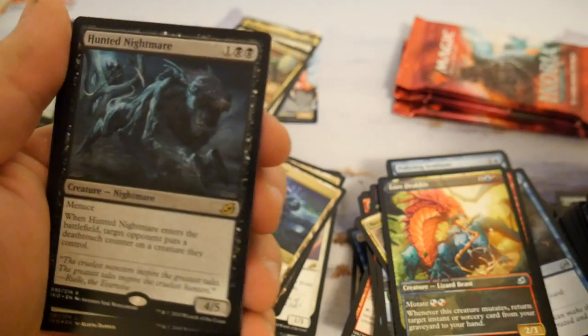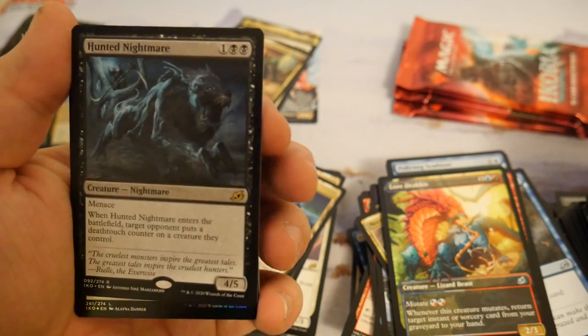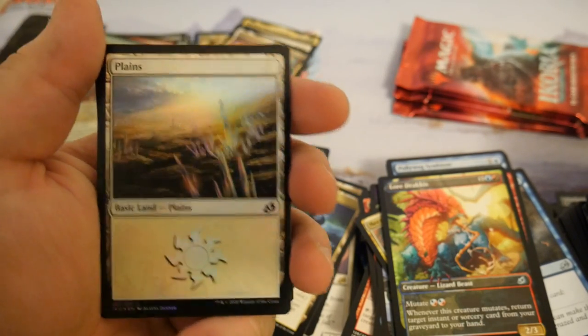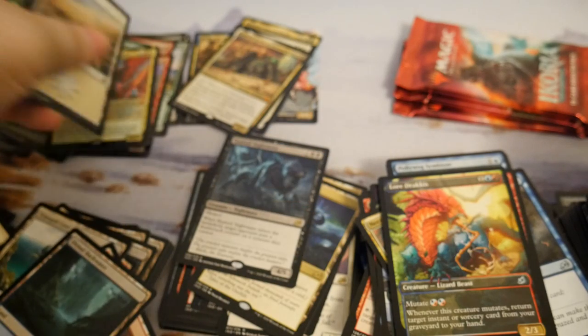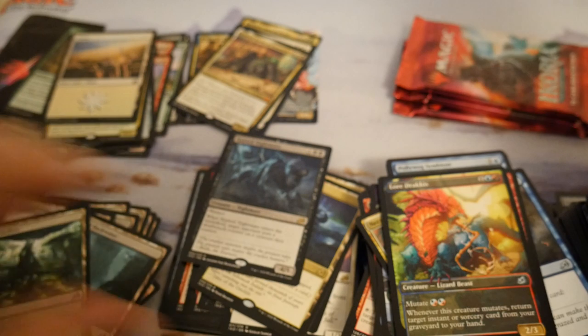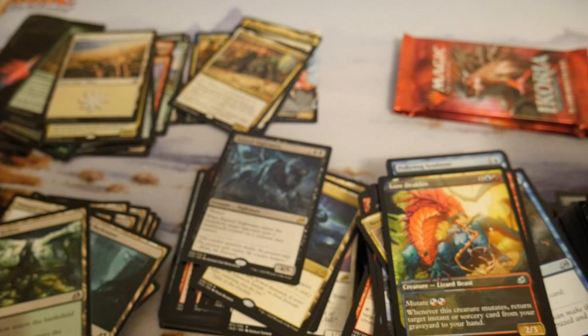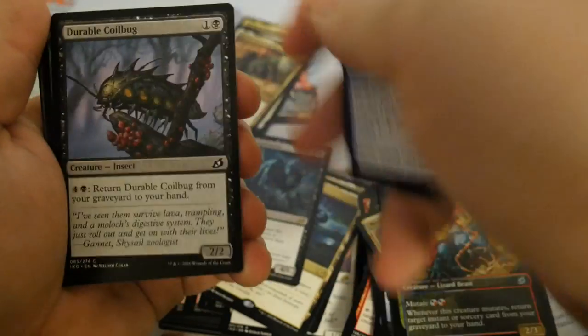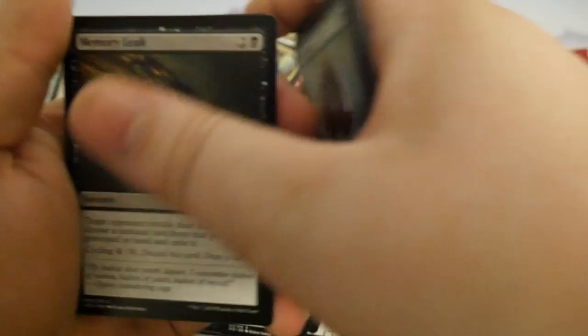Hunted Nightmare — okay, just a decent card. Oh, that's a pretty foil planeswalker if you can see that. So I guess we won't have another power pack except for seeing what's inside this box topper over here.